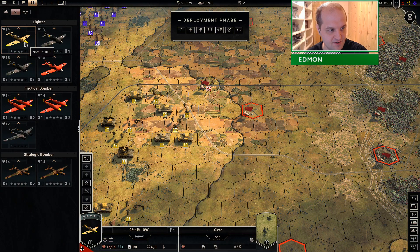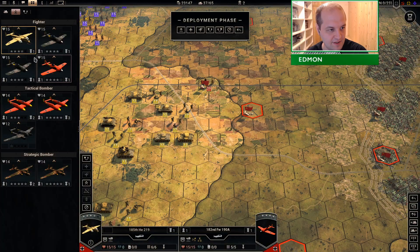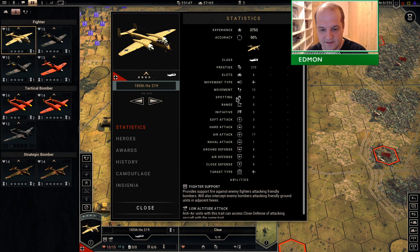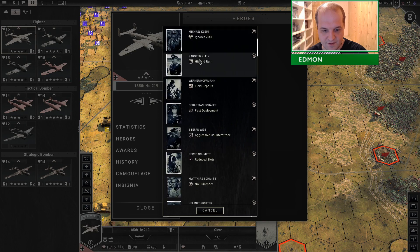The last unit I want will be a first striker — this new plane, because it's only three slots, it's nice and cheap. The initiative on it is absolutely terrible — that's its main weakness, it has a diabolical initiative. That is easily fixed by my one first strike hero.